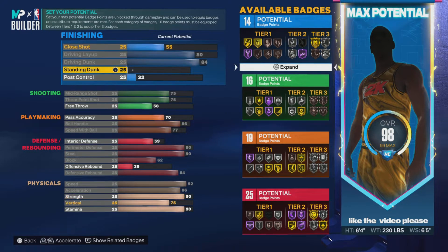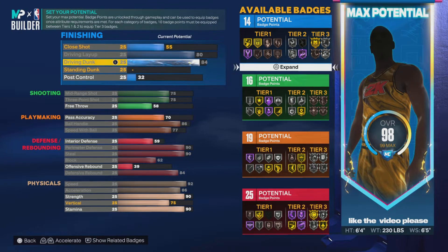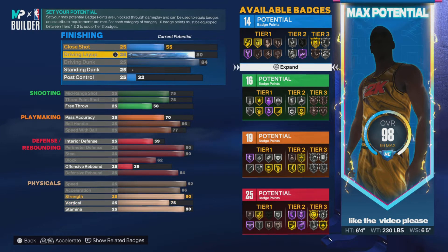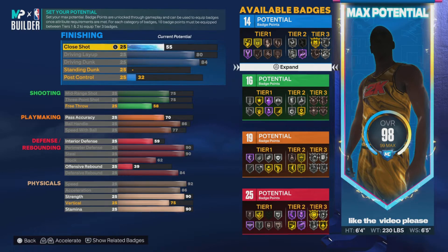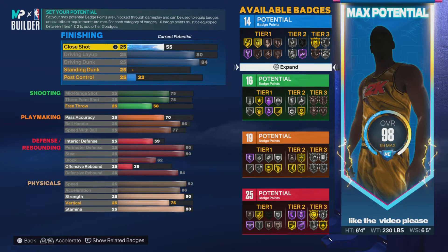You get a 75 three and 75 mid-range, so you're pretty balanced offensively. With an 84 driving dunk you get contact dunks, and an 80 driving layup gets you great packages. You end up with 14 finishing badges, 16 shooting badges, 19 playmaking badges, and 25 defensive badges. Keep in mind you can core a badge and add four more. I'd either add one to shooting to get 17, or add one to shooting and three to finishing to get 7 finishing and 17 shooting.